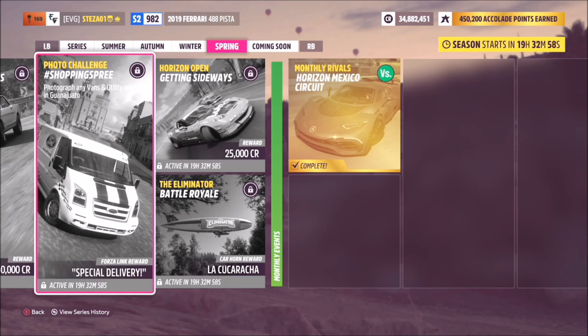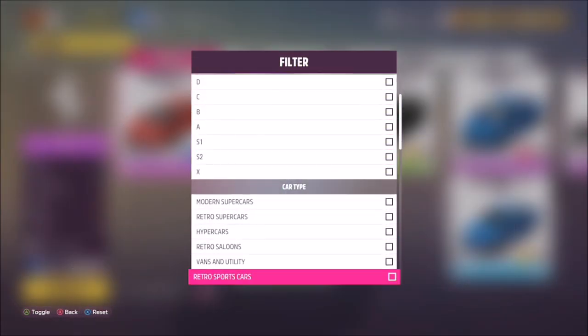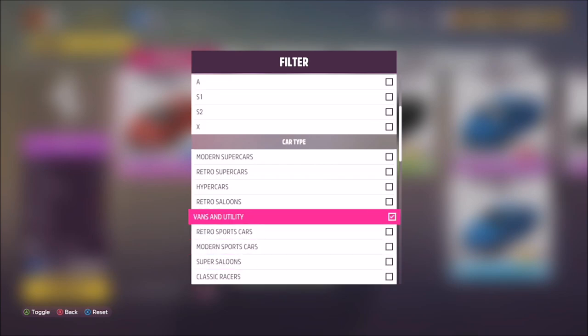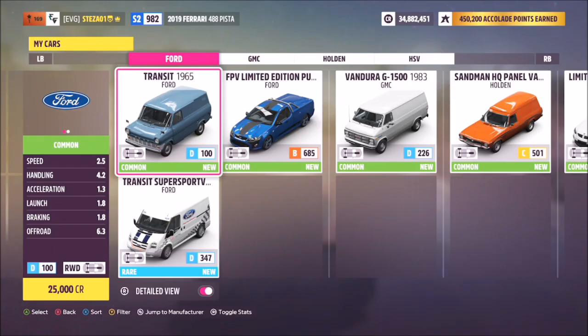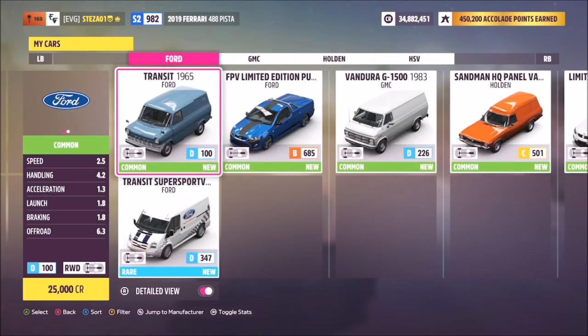In order to do this we must first pick ourselves a vans and utility car. When you go into My Cars, press Y to filter them and then select Vans and Utilities. Don't worry if you don't actually own any — you can also do the filter via the Auto Show and pick one up from there.